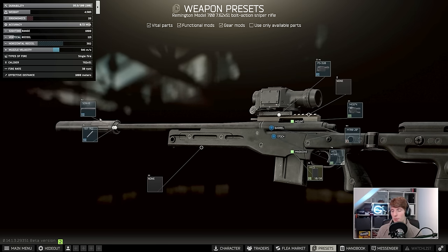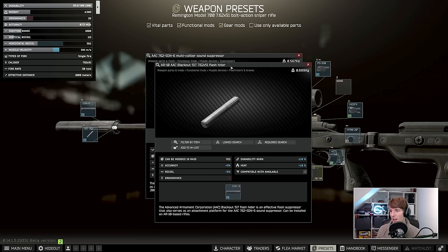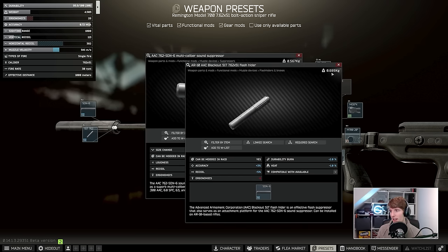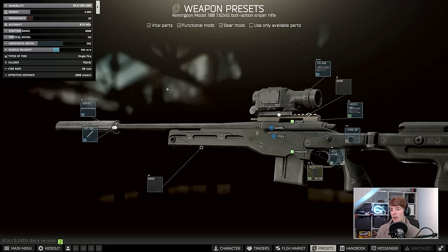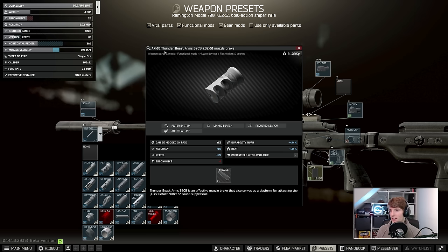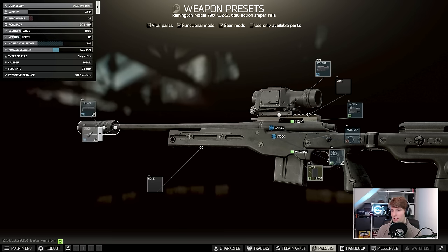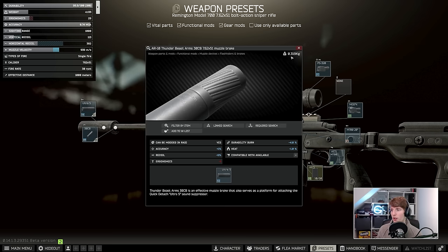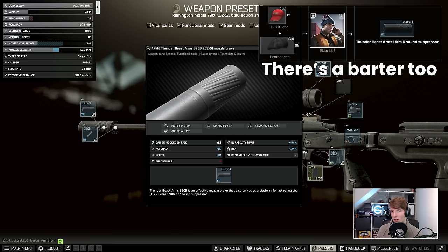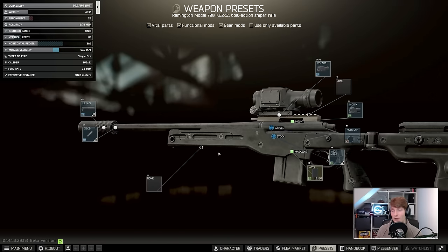The next part for weight is the suppressor. The SDN is not bad for recoil, but we don't really care about that, and it's quite a heavy combination of muzzle brake and suppressor at 0.689. When focusing on weight I typically use the Thunderbeast — add the Thunderbeast Arms 30CB muzzle brake and then the Ultra 5 suppressor on top. The total for this is 0.319, which is about half the weight of the other one, bringing us down to 4.133 kilograms overall.